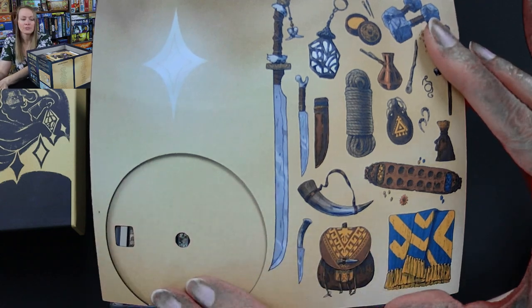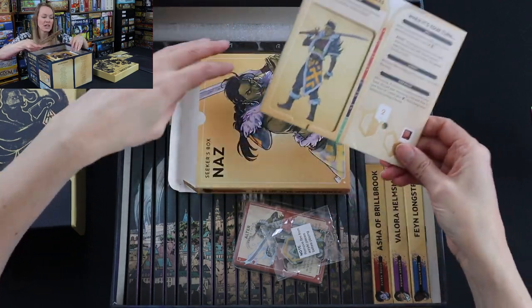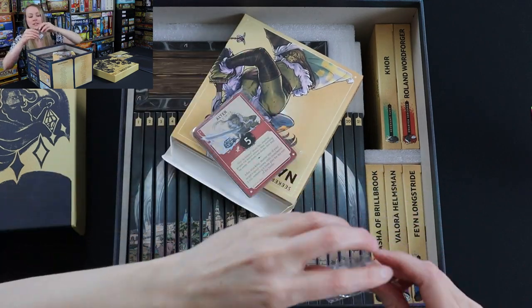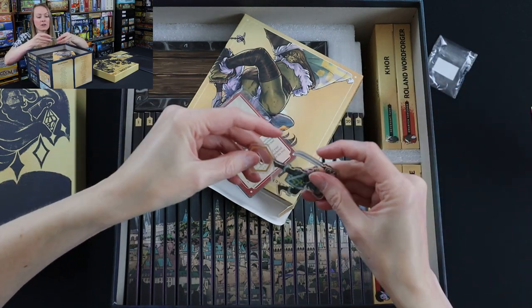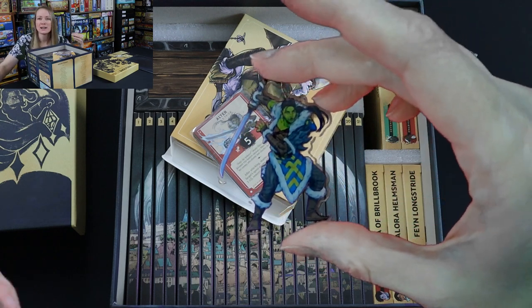This is how many health you have. You put that dial together so you can keep track of your hit points. So this is Naz. I'm going to put her card right back in there, and she's also got her figure. I'm going to take this figure out because these are by far my favorite part of this game.